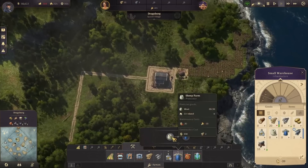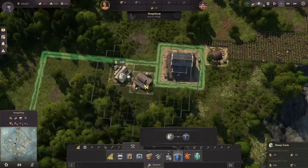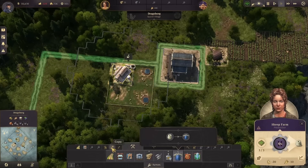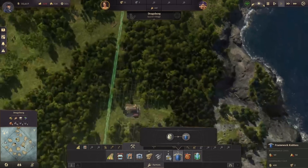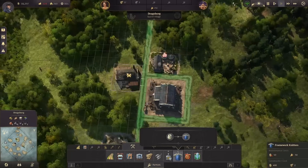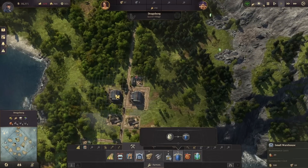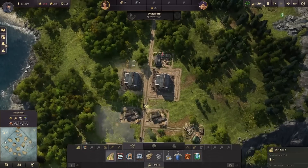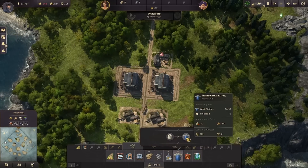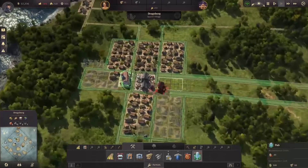Let's also put in a sheep farm. The sheep farms are nice because they fit really well — they play well with others. Let's add in another one right here, and let's get ourselves a framework knitter. The next thing we want to do is put in a pub.